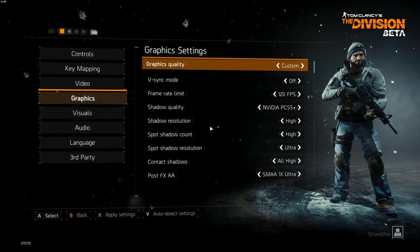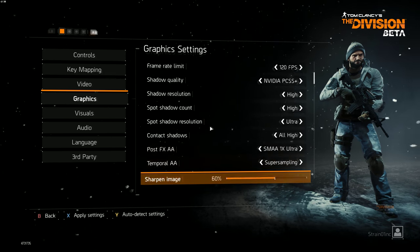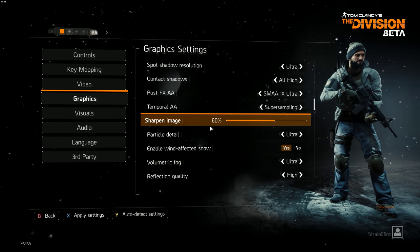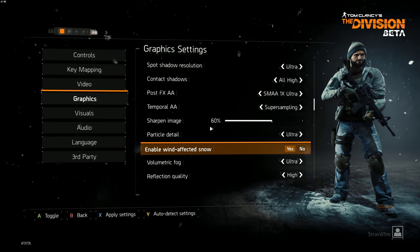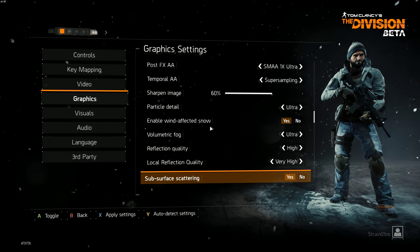Graphics are all set up to the max, custom settings, the highest that all of the sliders will go. Sharpen image just a little bit — you don't need to have too much. Now we are going to be probably downgrading a little bit throughout the video to show how the frames per second will be running.